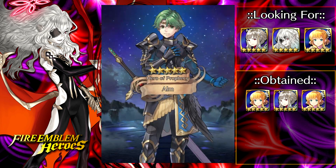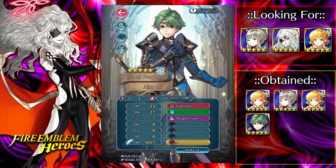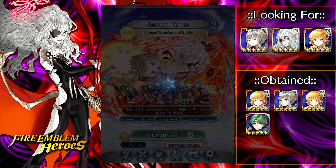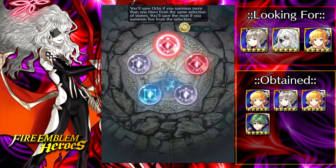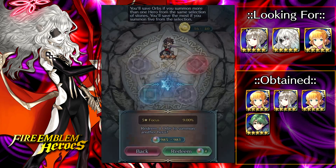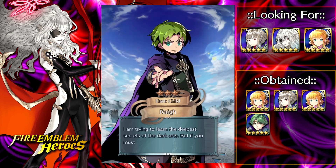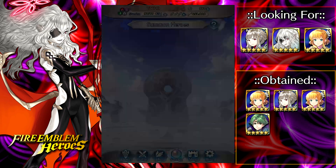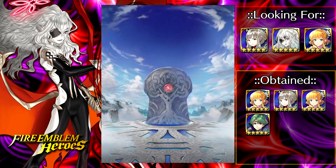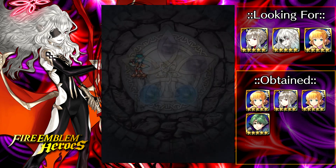We got a fake-out Alm pull — I'm one copy away from getting him to plus 10, all from pity breaks. It's not Brave Alm, but Alm is Alm. As for red four-stars and three-stars, Kamui would be pretty good, but none of them score in the new 190 bin, so I won't get a great scoring unit from red merges here. Best things I could probably get are Kamui or Scatcher. We got a J-pop waifu — that is not Kamui or Scatcher.